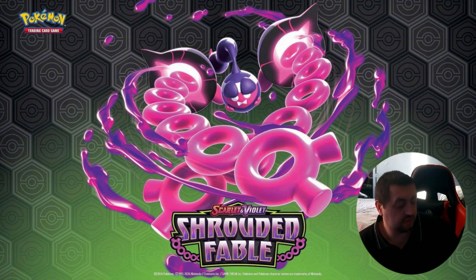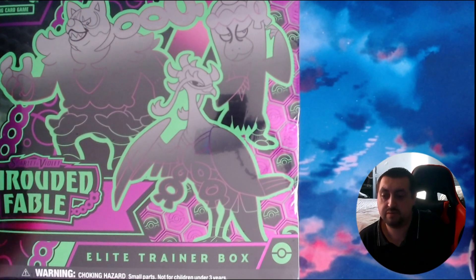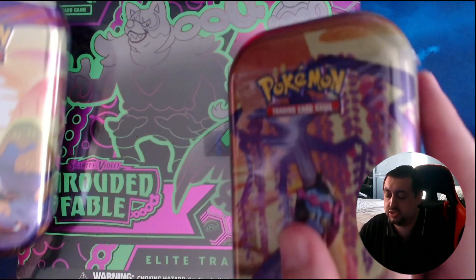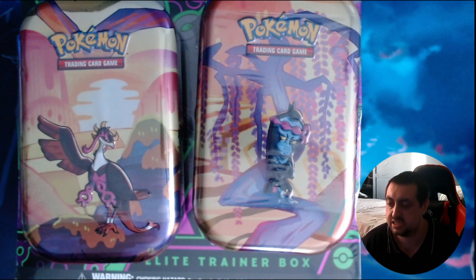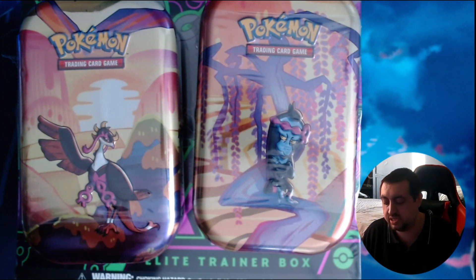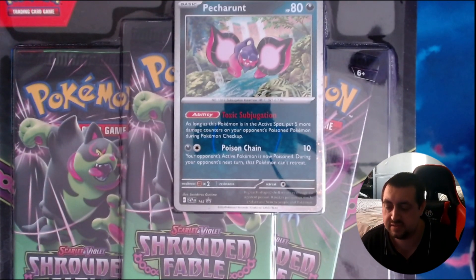Today we're going to be opening the Shrouded Fable Elite Trainer booster box, and we're going to be opening two little mini tins which come with two booster packs each. We're also going to be opening a special little collection of three booster packs that gives you a Pecorant card as well. I hope you guys are as excited as I am — let's just fire off with the pack opening.